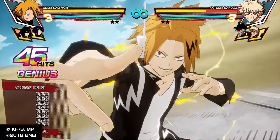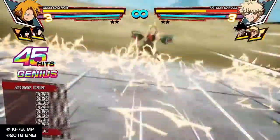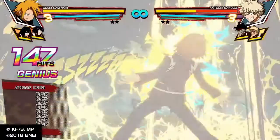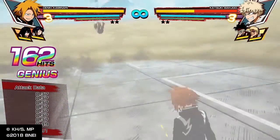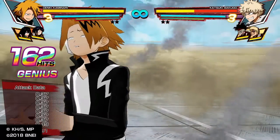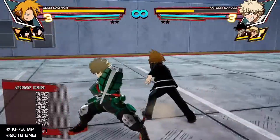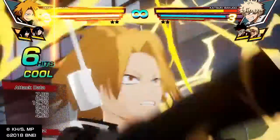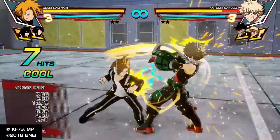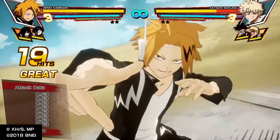You can combo your level 1 into your level 3 with sent support. From forward circle you can press R1 circle and it will go straight into the special. You really stun them and cross them up on the other side. Press R1, circle, and then go into the special.